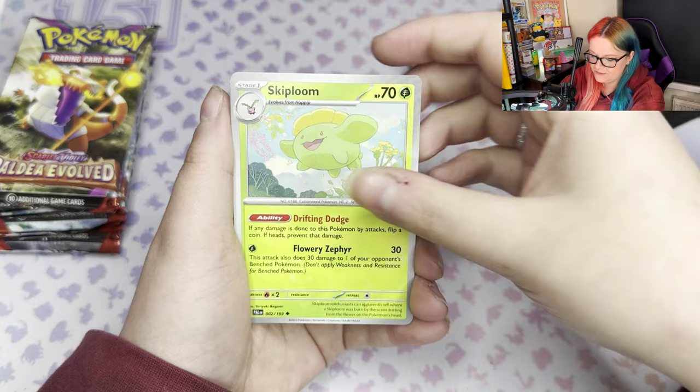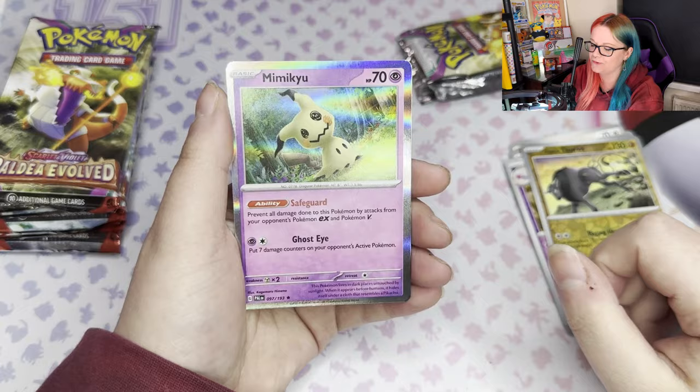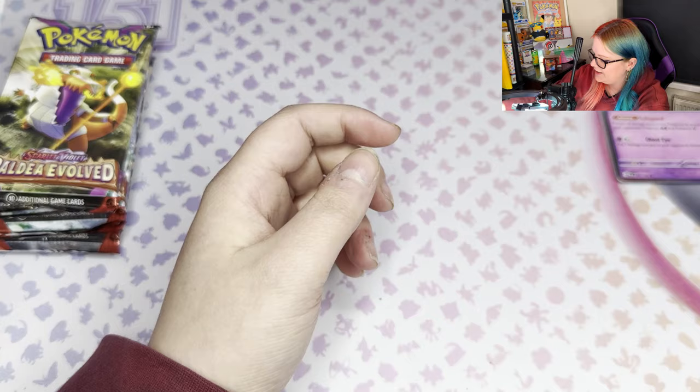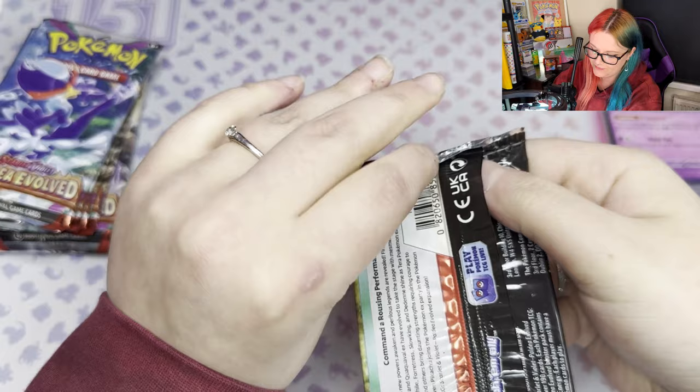Flamingo there. We have Skiploom, Tinkerton Reverse, Pawmi and Tauros Reverse, and just a standard Mimikyu holo — still really pretty, we do love that. So we are going to pop those to the side. Packs as usual get their own pile. So it's our first non-pull, fingers crossed our luck is better — I've probably jinxed myself now. It's the first time I've had a non-pull out of the first pack on the channel, so fingers crossed the others make up for it.